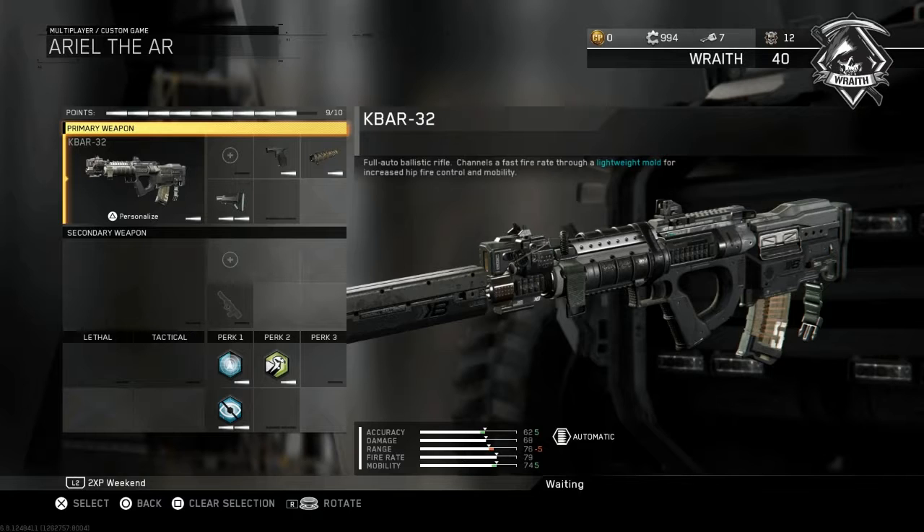The main thing to keep an eye on with this class is your ammo count — the K-Bar reloads a little slower than most ARs. Because of the fast fire rate, the K-Bar is good at close quarters, so we don't really need a secondary. We're skipping secondaries, lethals, and tactical grenades and moving straight to the perks.